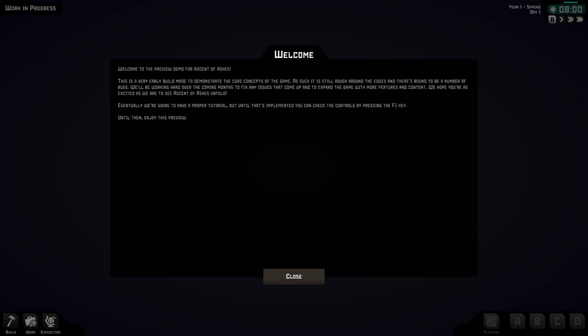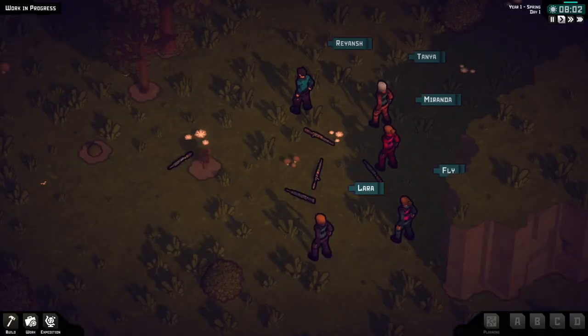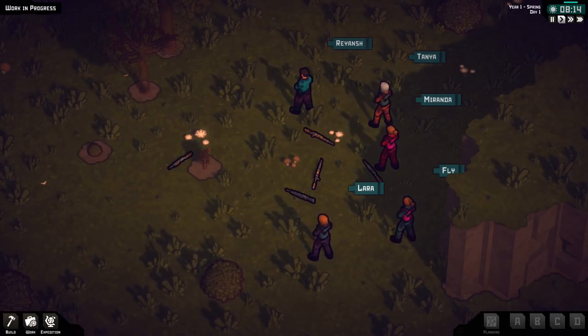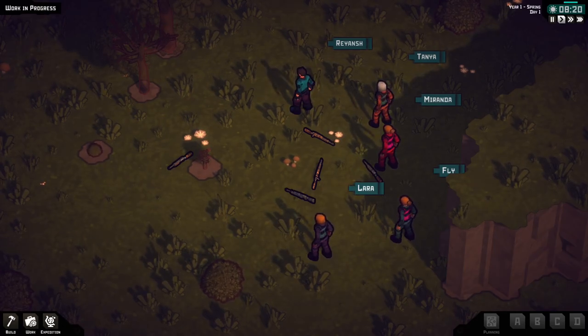There's bound to be a number of bugs — they'll be working hard over the coming months to fix any issues. Alright, you get it, I'm not gonna read the whole thing. So what do I do? Here's what we do. I don't know — what do I do with this hunting rifle? Click on you. What do I do?